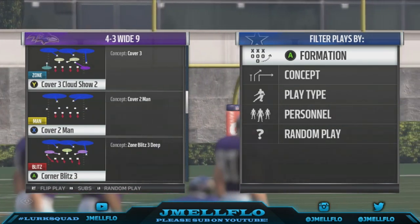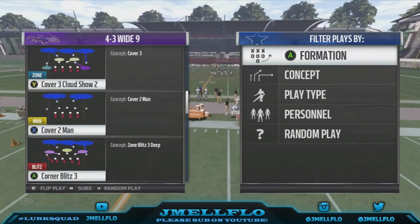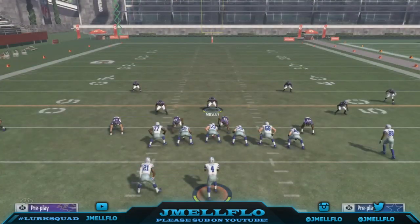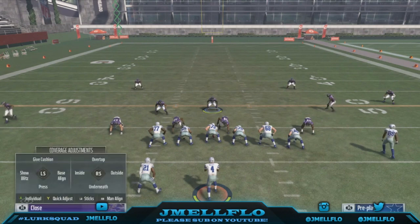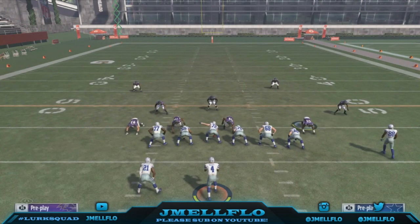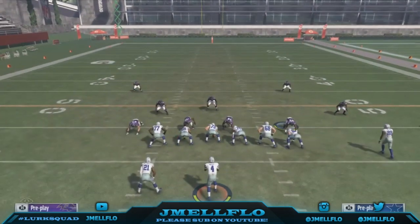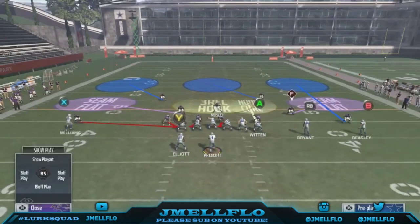I'm gonna keep it real - this blitz only gets picked up by a running back about 15 percent of the time. I'm not gonna lie to y'all. We're just gonna go with a running back block to the same side. All you want to do is base the line, press, pinch your D-line, then crash them to the left. Then put this guy in a hook. Make sure you sub a linebacker in here - don't have a left end there. Sub somebody like Kendricks in there so you can man him up and put him in a hook.